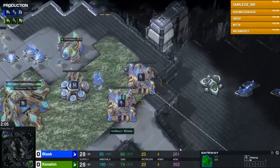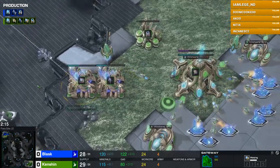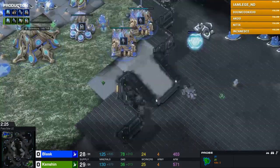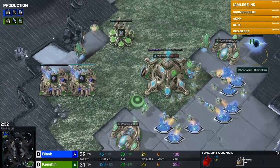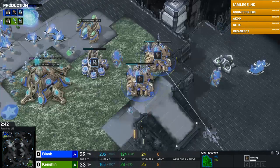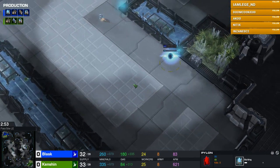Double Stalker start again versus Stalker Sentry. I have no idea, actually. I'm used to seeing what we saw in the previous PvP — either Adepts or Stalkers. But maybe some of the Protoss players in chat might be keen to this build. Stalker Sentry followed up by another Stalker — I guess it can force field the ramp if there's some Stalkers or Adepts coming, but that's about it. I think so.